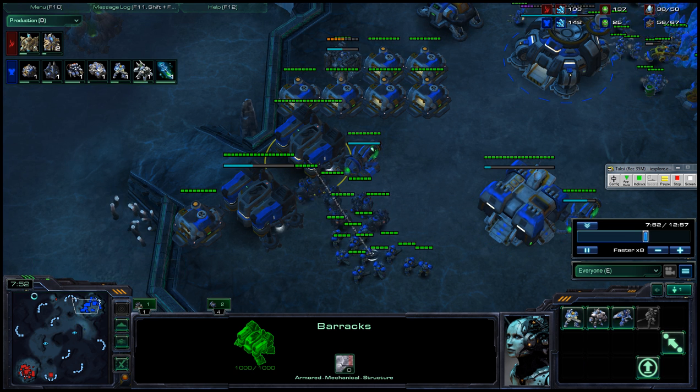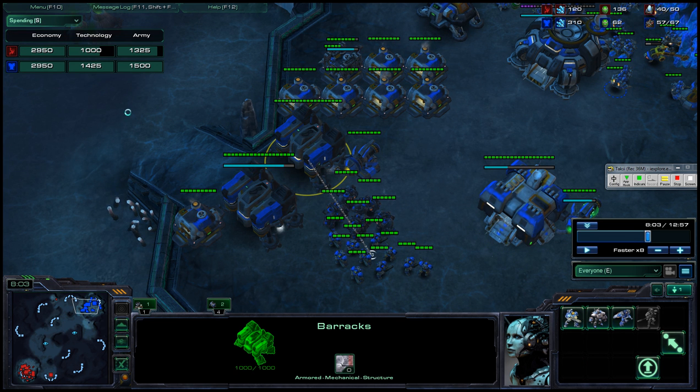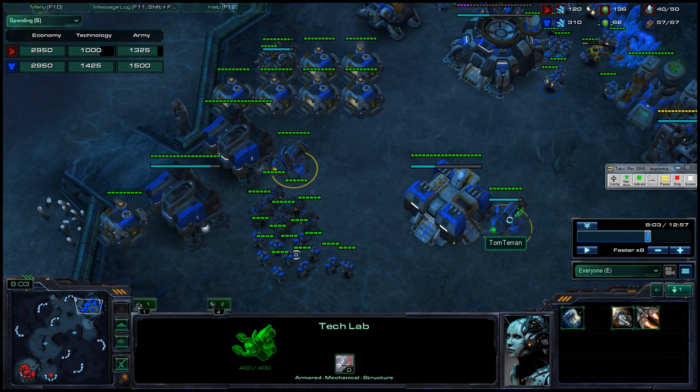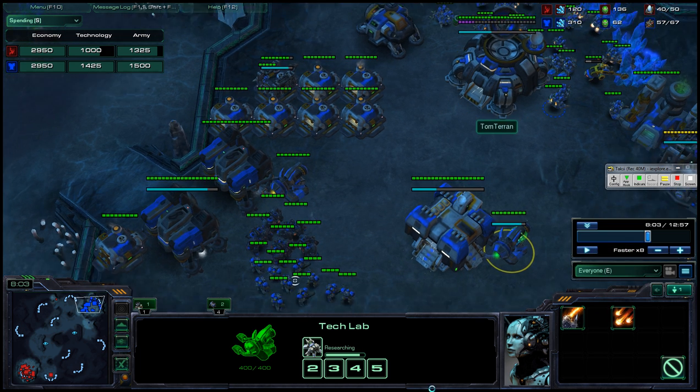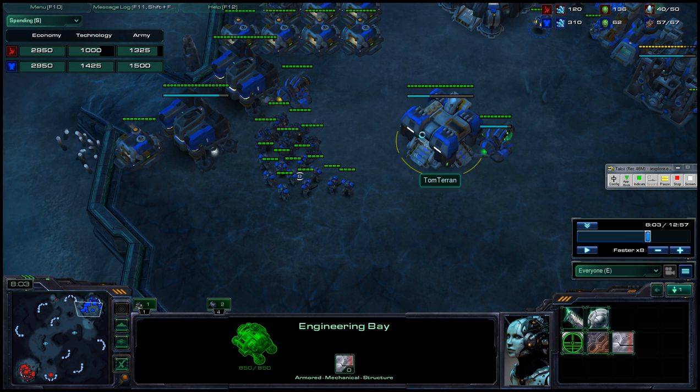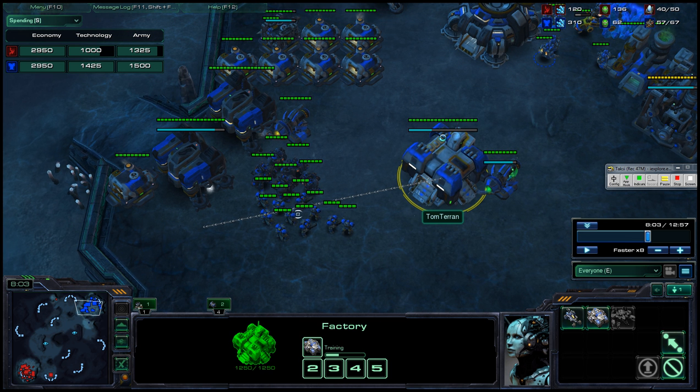We're going to go up to eight minutes and look — your army size is $1,500 plus stim, which is $200 more, so $1,700 plus siege mode, which is $1,900. So at eight minutes, I think with $1,900 you're just about strong enough to hold off a lot of the eight-minute Protoss pushes, so that's great.